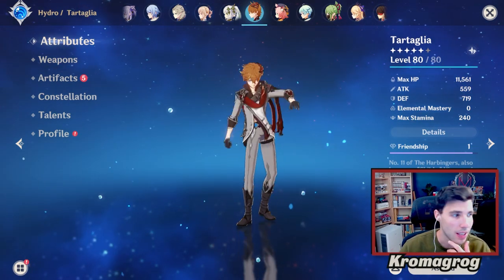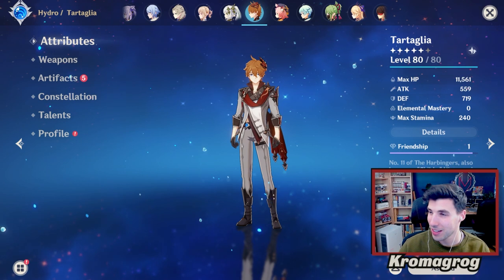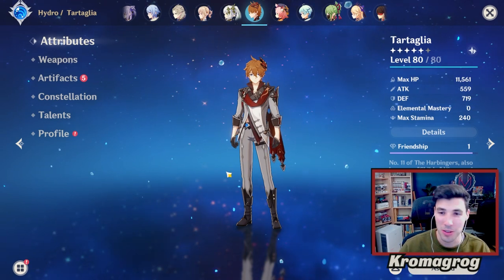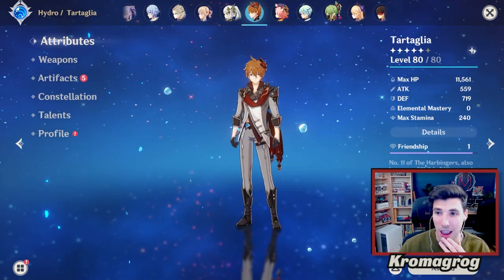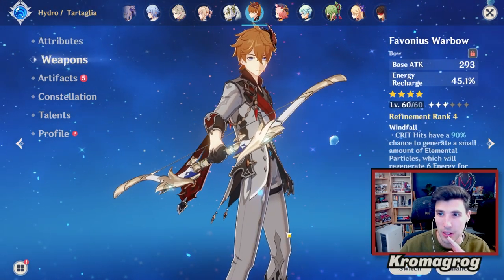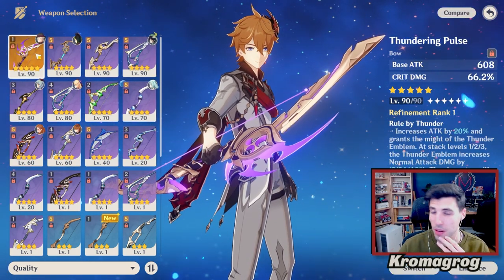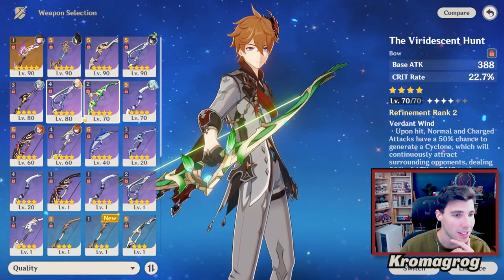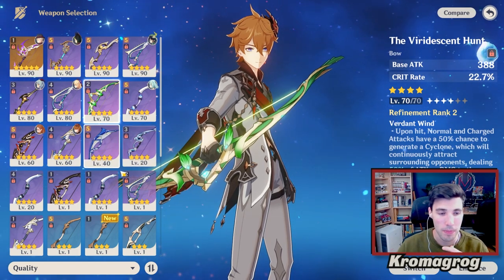His best weapon is the Polar Star, and I don't have it. If you don't have that five-star weapon, you can use the Thundering Pulse. You can also go with the Viridescent Hunt, that's a good option. And the new one — I think it's called Scion of the Blazing Sun — that's the new Battle Pass weapon and also a good option.